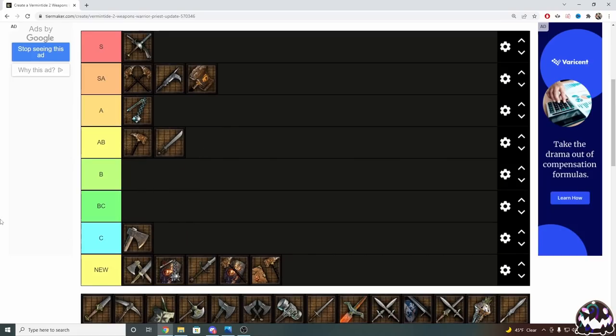Next up is Falchion. I think Falchion is a really fun weapon to use. It does have its struggles — it doesn't have much cleave and it doesn't have much stagger — but it is still a pretty high-damaging weapon. If you're able to get around its lack of stagger and cleave, you can actually get a lot of use out of it, which is why I'd put it alongside Flail in A tier.